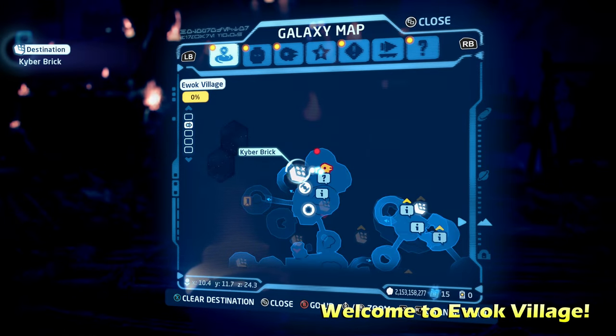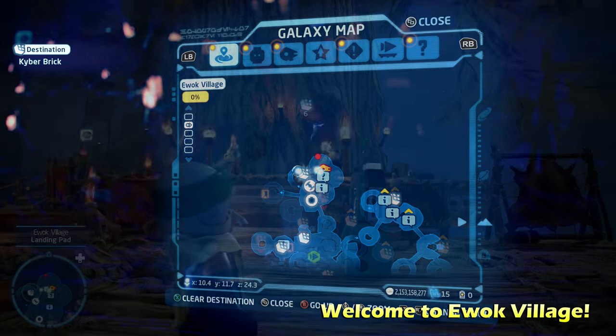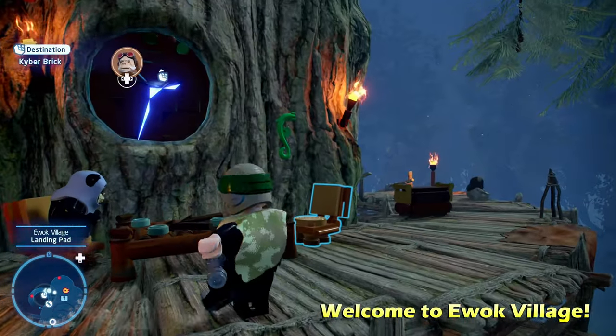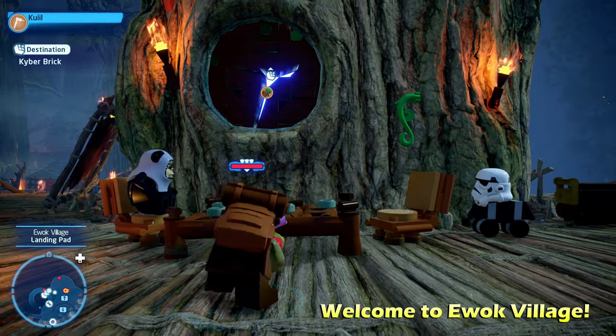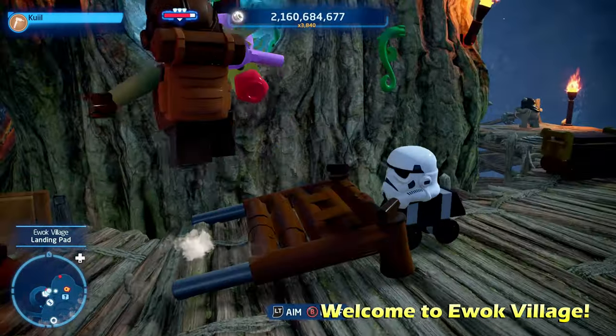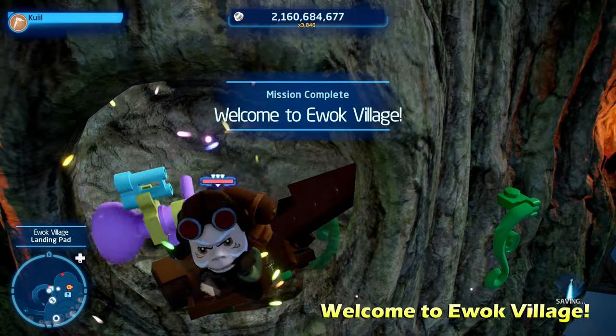We're starting off with the first puzzle, which is called Welcome to Ewok Village — one of the classic Welcome to puzzles in this game. We're just going to switch to a scavenger character and use their breaker blaster ability to destroy the weak wall, giving you access to the Kyber Brick for Welcome to Ewok Village.